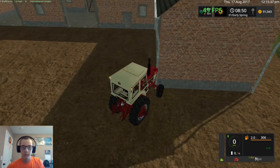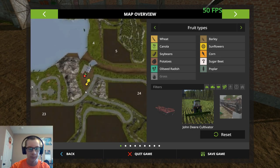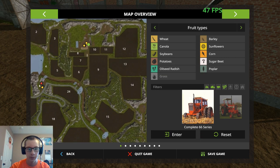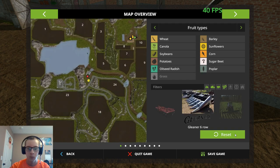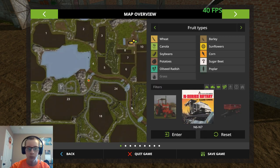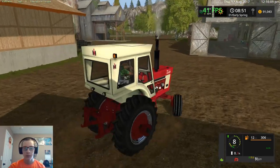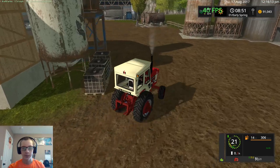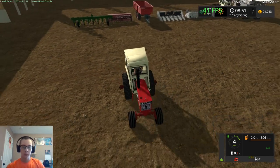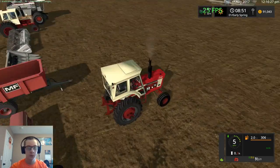I'm actually just going to reset this stuff because it'll be a little bit faster — it's taking a while to drive back and forth and I don't want to sit and do that the entire time. There are all kinds of different packs of things in Small American Farming and all kinds of mods in Anarchy. The tractor's a little bit tippy as well — I'm actually thinking I might take the duals off of that 1026, I don't really need them.